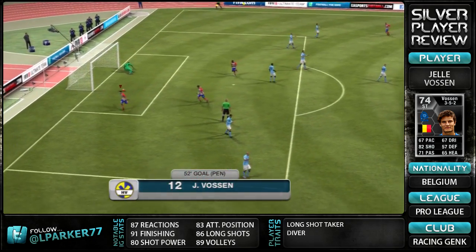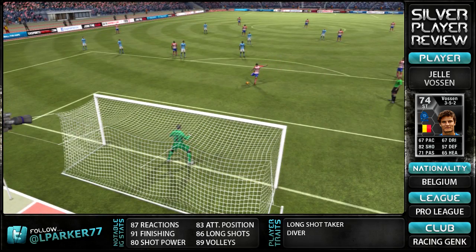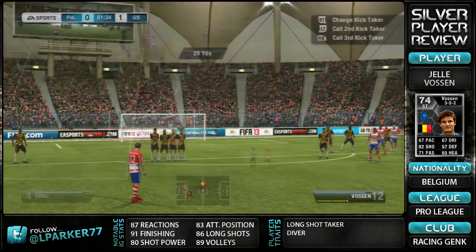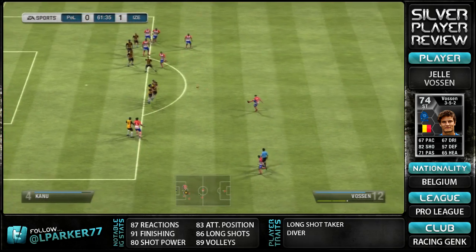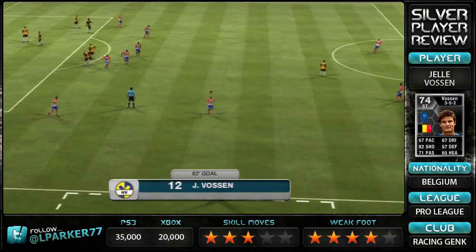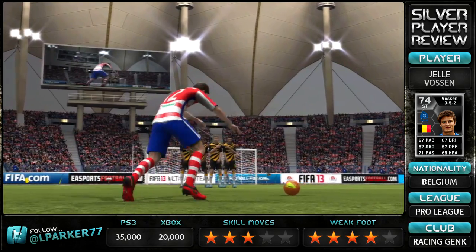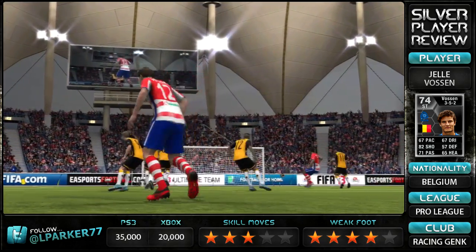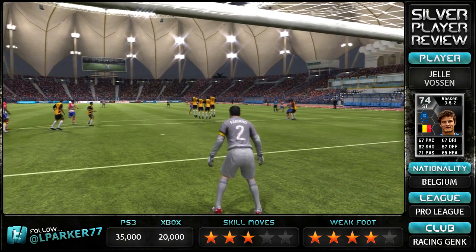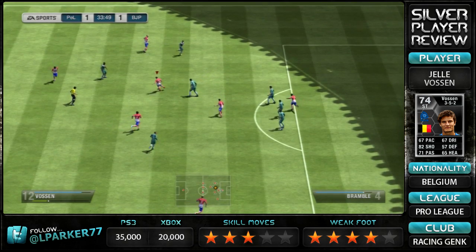His 91 finishing is really nice — finesse shots, if you do eventually get through on goal, he is going to score them. But there have been lots of times where I got him through on goal on the break and defenders would catch up with him way before he could shoot, which wasn't good. His shot power and long shots are nice though — 86 long shots, 80 shot power, and 89 volleys. I did score a fairly nice volley from outside the box and his long shots are usually powerful. I was expecting him to be a bit better from really far out, around 30-40 yards, but he didn't score many from there.